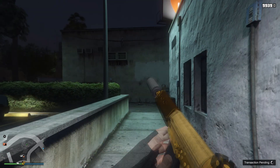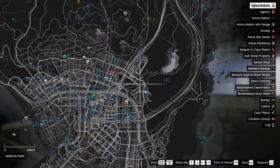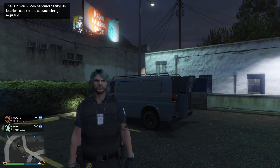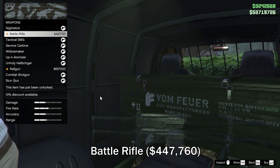In order to unlock the battle rifle you need to find the gun van. This is the gun van location for today. Take note — you might only be able to unlock this weapon this week, same as with previous DLC weapon unlocks through the gun van, because next week the gun van location might change and it might have different weapons.